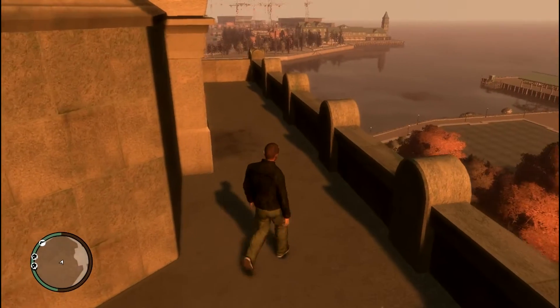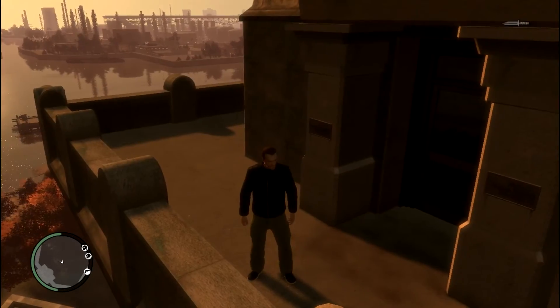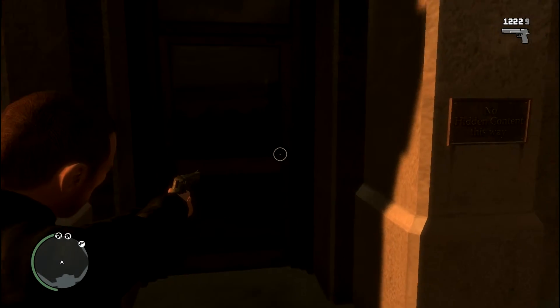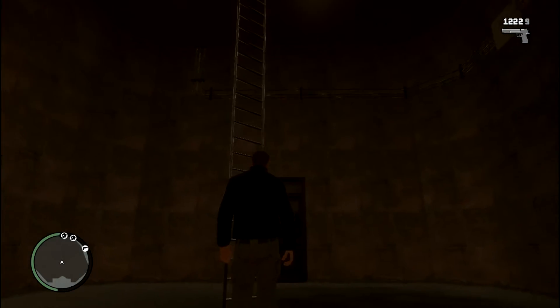Now, once we manage to get in — this was the hard part — once we manage to get inside, we will inspect this and we see that no hidden content is present in this path. If we go inside, yes, this is the correct door.